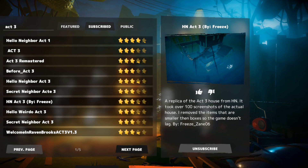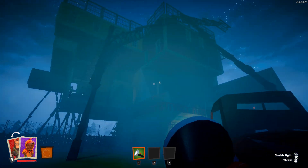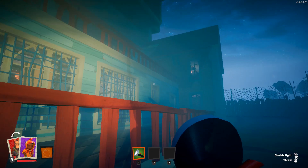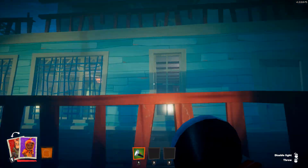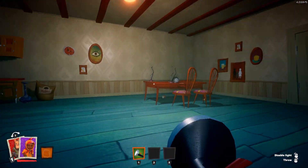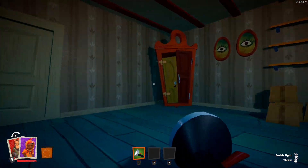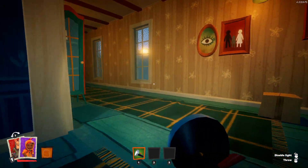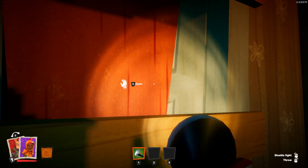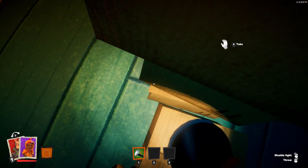The first map is Hello Neighbor Act 3 by Freezane6. As you can tell by the title, this is a recreation of Act 3 in Hello Neighbor, basically the best that it can be done in the level editor. This map is really good — it works as a normal Secret Neighbor map, with the basement where the actual basement is in Act 3. Freeze has tried to get everything pinpoint exactly correct, taking loads of screenshots, and you can really tell that's the truth because walking around the house, pretty much everything is almost exactly right.